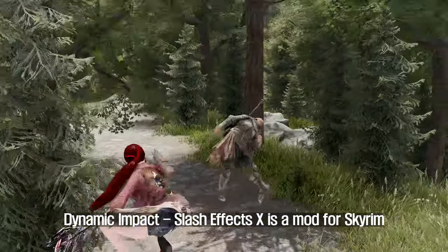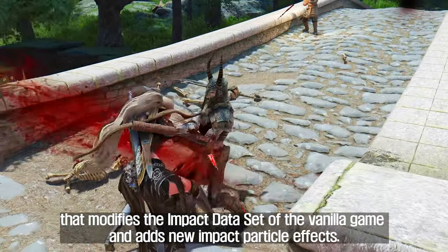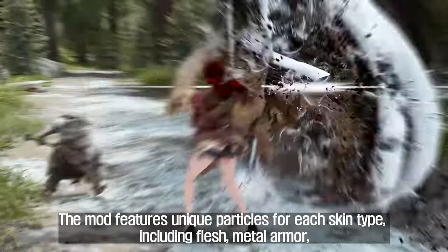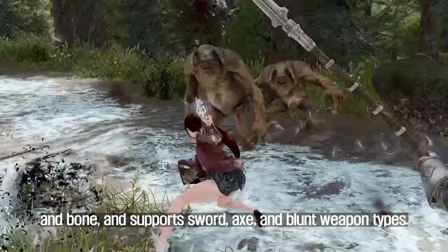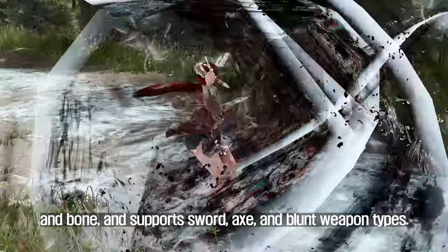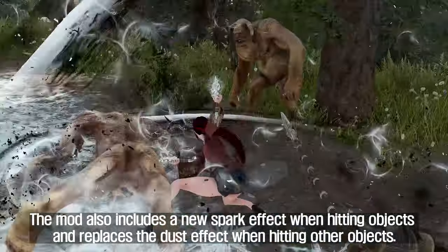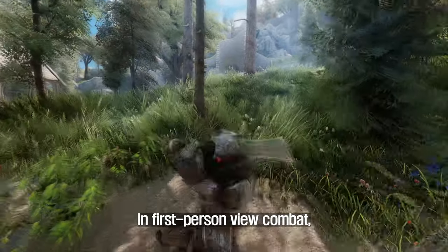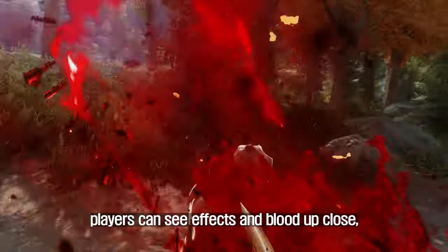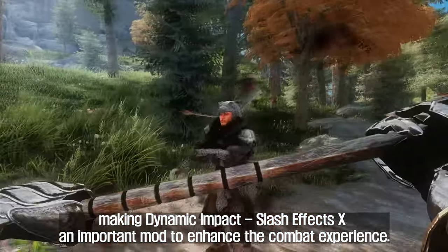Sixth, Dynamic Impact Slash Effects X. This is a mod for Skyrim that modifies the impact dataset of the vanilla game and adds new impact particle effects. The mod features unique particles for each skin type, including flesh, metal armor, and bone, and supports sword, axe, and blunt weapon impacts. The mod also includes a new spark effect when hitting objects and replaces the dust effect when hitting other objects. In first-person view combat, players can see effects and blood up close, making Dynamic Impact Slash Effects X an important mod to enhance the combat experience.